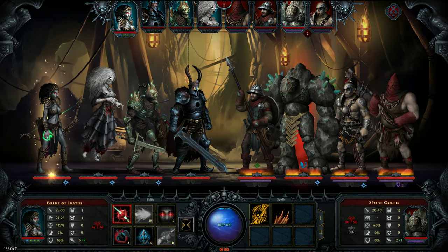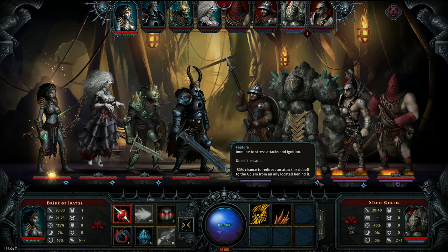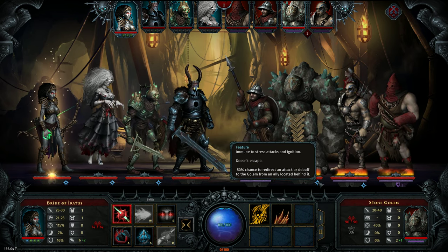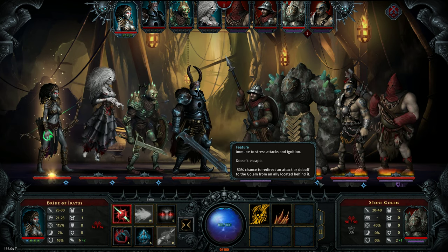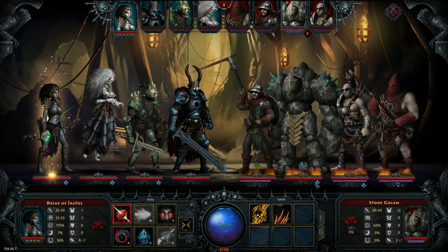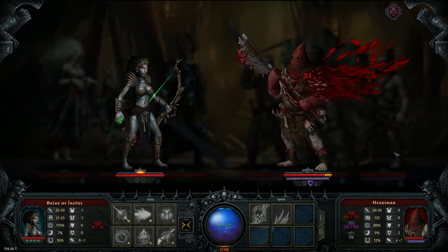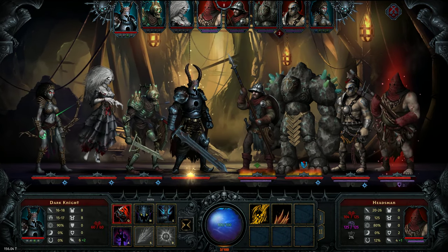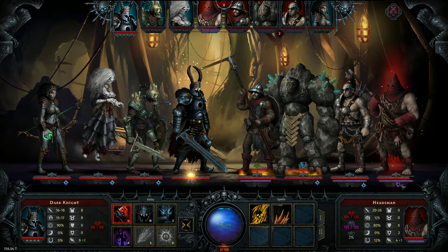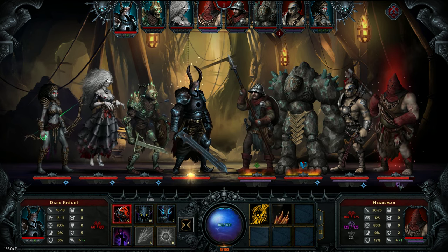We've got a couple of guys we know. This guy is immune to stress attacks at ignition, he's not gonna run. 50% chance to redirect an attack or debuff to the golem from any ally behind it. And he's got resistance against magical and stress attacks.